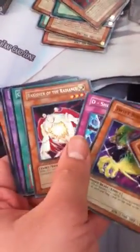Nice, Dimensional Fissure. Banisher of Radiance — that's actually not a bad rare. And we got a ninth Dimensional Fissure over there. Hell yeah. Next pack.